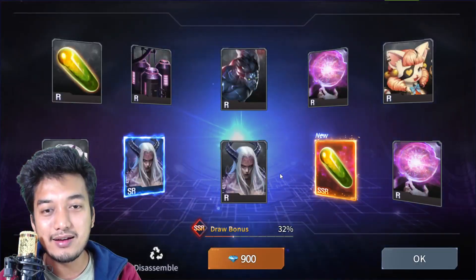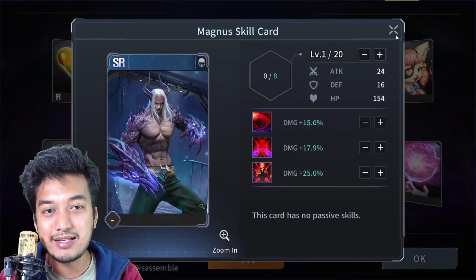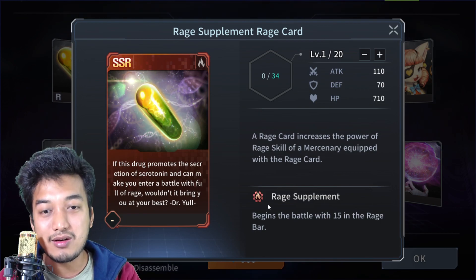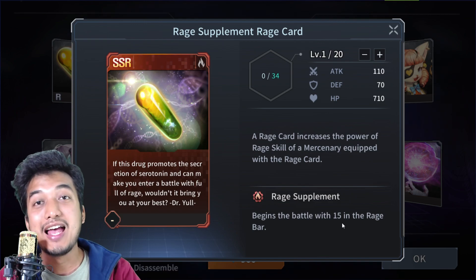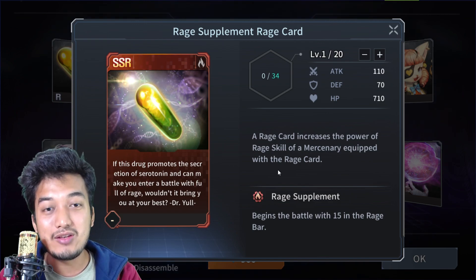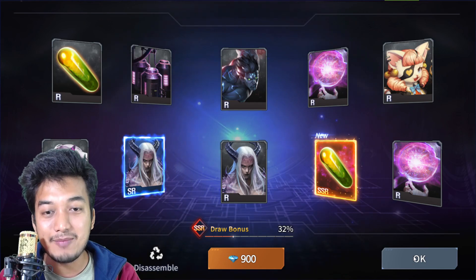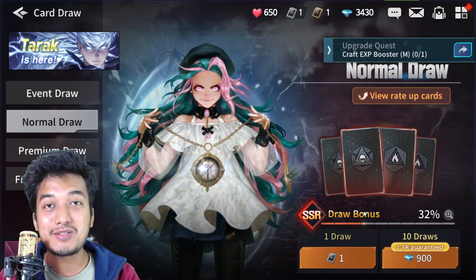I got one SSR card — it's a rage card. I was hoping for an SSR skill card, but I got an SR skill card of Magnus, which is awesome, and a rage supplement race card — begins battle with 15 in the race bar, so I can use the race skill right away. I'm definitely going to give it to my main DPS character, Tarak.